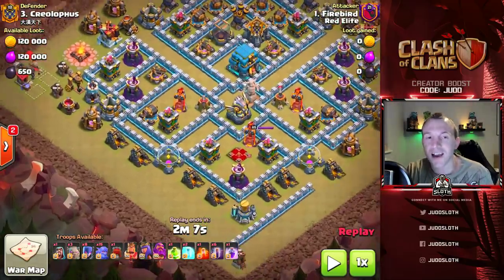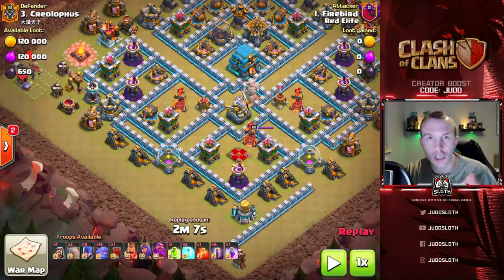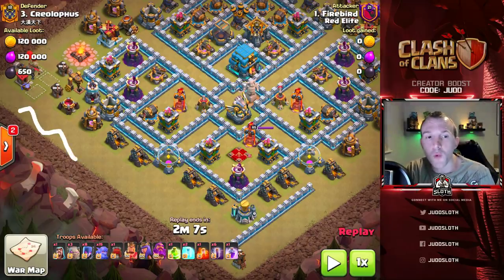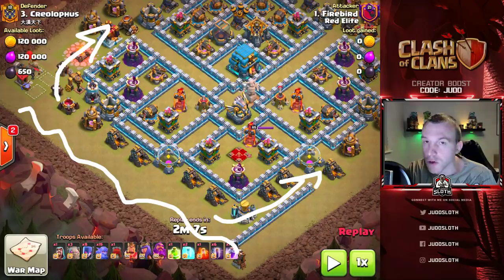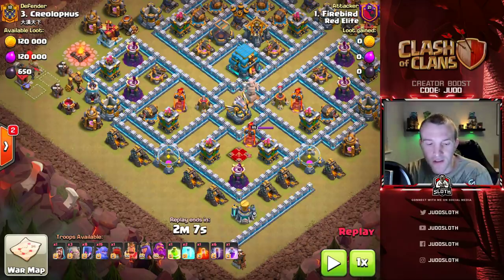What Firebird decides to do here is your traditional bow witch, and that is what I am going to focus this video on. The traditional bow witch is where you sweep from one side of the base to the other and use your troops to funnel - some troops coming around the left side, some troops coming around the right, and then your main pack into the center.